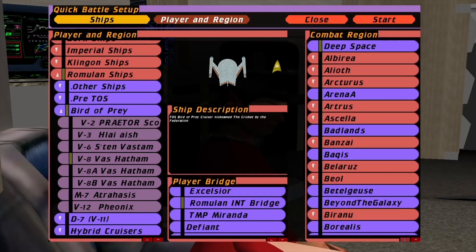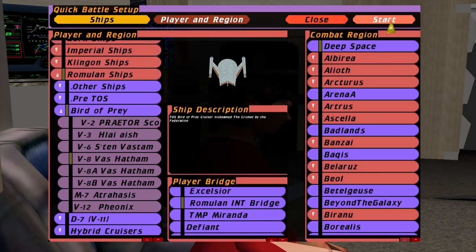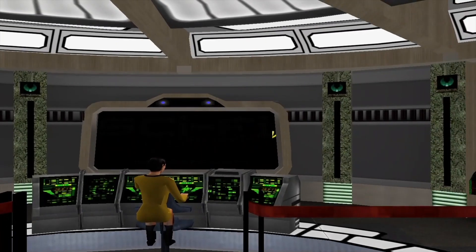Hey guys, Retro Badger here. So in this video I've got the Romulan Bird of Prey versus the Enterprise A. Now this was requested by somebody. It'll be interesting to see what difference the refit makes.